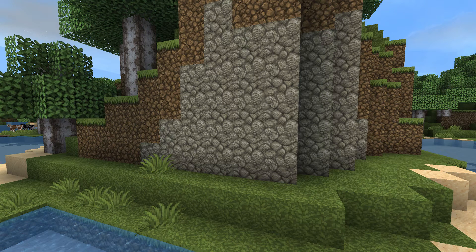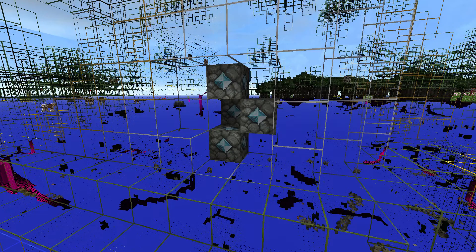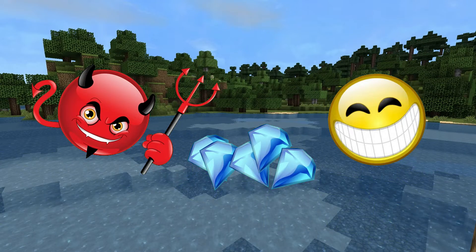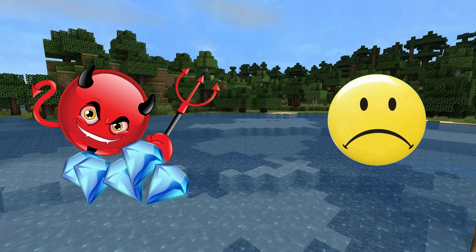Unfortunately, cheating to see through blocks in Minecraft is as easy as switching texture packs. Cheating players find the good stuff much earlier than honest players and almost always take everything they can find, leaving nothing for honest players to collect.